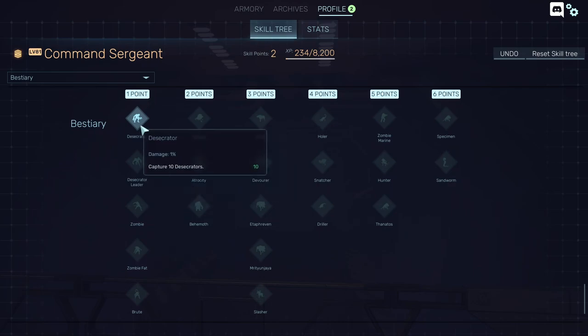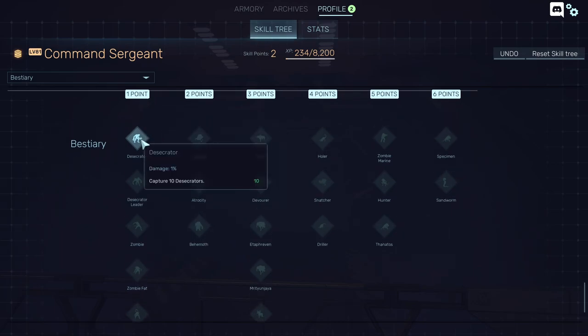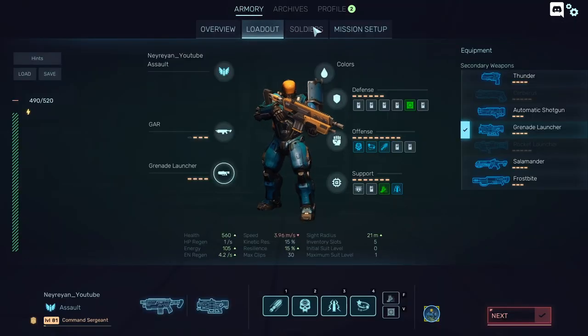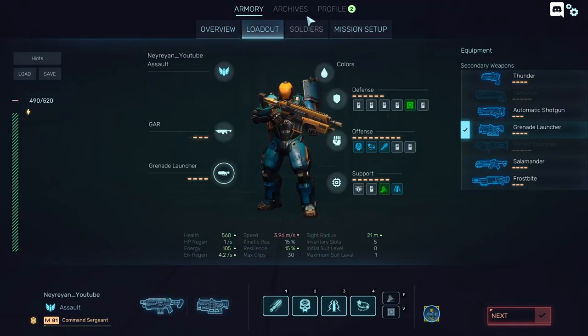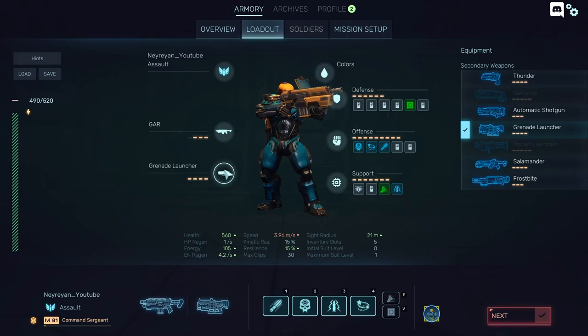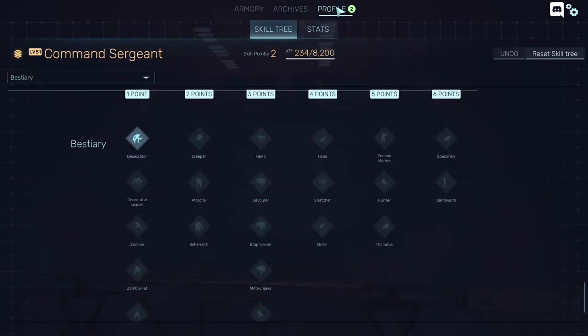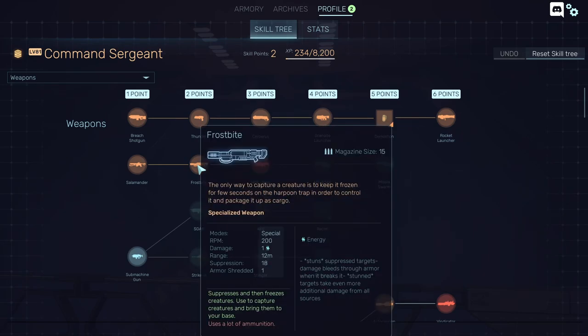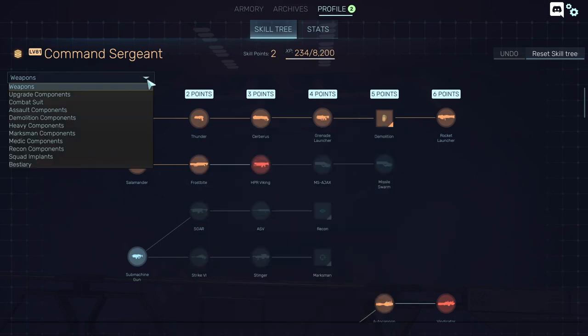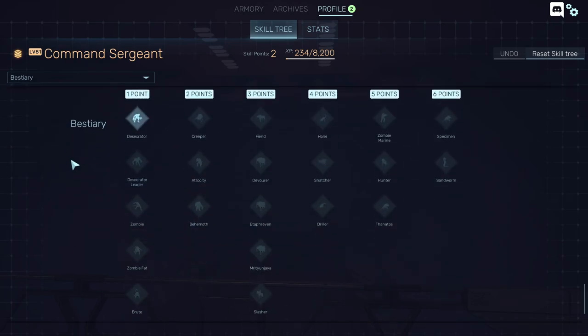You can also gain bonuses by capturing enemies with traps. In the loadout screen, you can equip a secondary weapon — the frostbite — which helps you catch bigger enemies. For smaller ones, you don't need a weapon. You have to find the traps while playing on the map. There's no other way to get them — just move around until you find them.